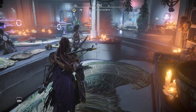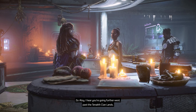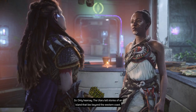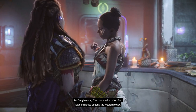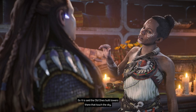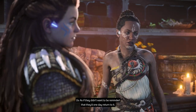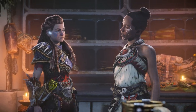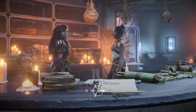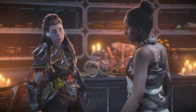Looks like Zo is ready too. 'Aloy, I hear you're going further west past the Tenakth clan lands — do you know anything about the area?' Only hearsay. 'The Utaru tell stories of an island that lies beyond the western coast — they call it the Isle of Spires. It is said the old ones built towers there that touch the sky, so they could live far away from the earth that bore them.' Sounds like something Ted Faro would do. Any progress with the plan for the land gods — is the reboot code ready? 'It is, but there is difficult work ahead.'